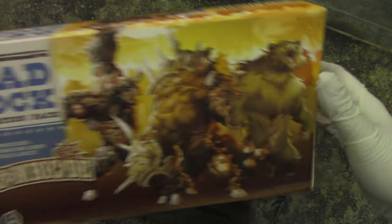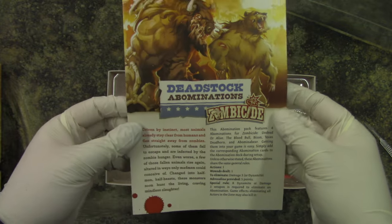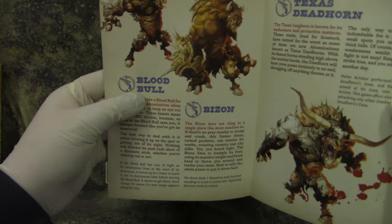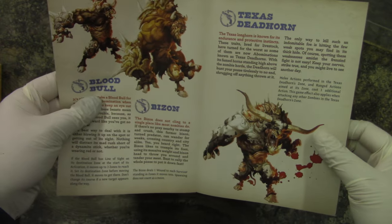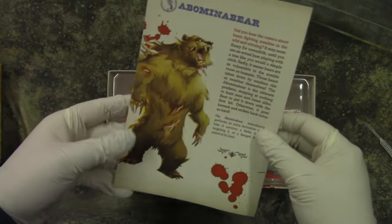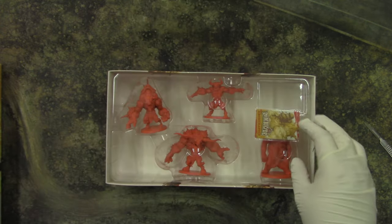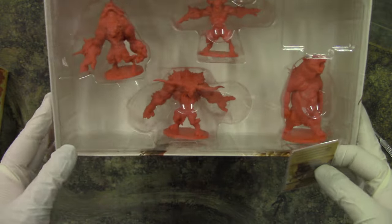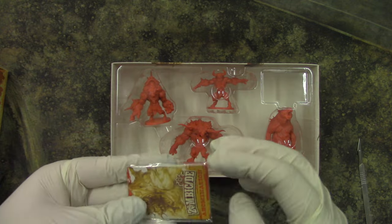Let's take a look at what we get inside. We have rules for them, so we have Blood Bull, Bizon, Texas Deadhorn, and Abomina Bear. Okay, nicely packed miniatures — a lot of wasted space, but we can have everything like this.